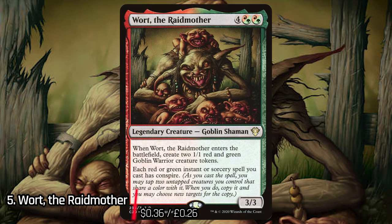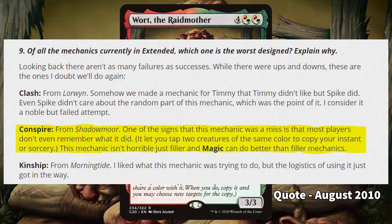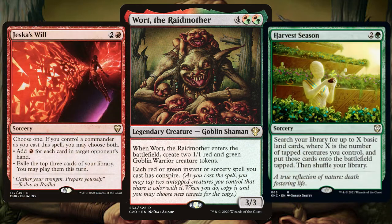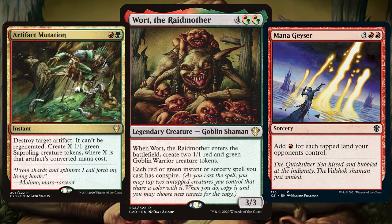For number 5 we have Wart the Raid Mother. From the C20 set, Wart has the surprising Conspire ability — I say surprising because it's a mechanic previously listed by Mark Rosewater as one of the worst ever designed abilities. Still, it is a unique ability and one that can be played very well in Commander. As you can see, there are so many instants and sorceries that would be so cool to copy.